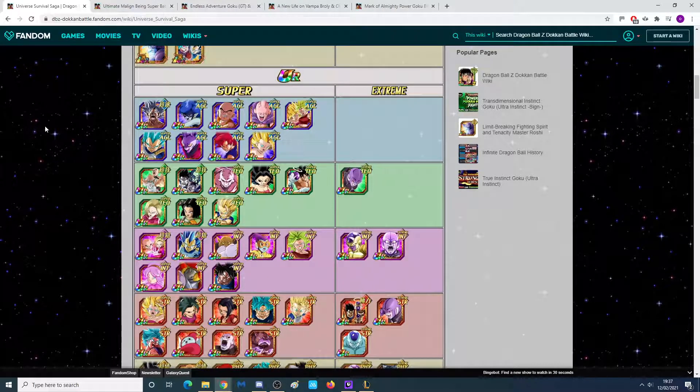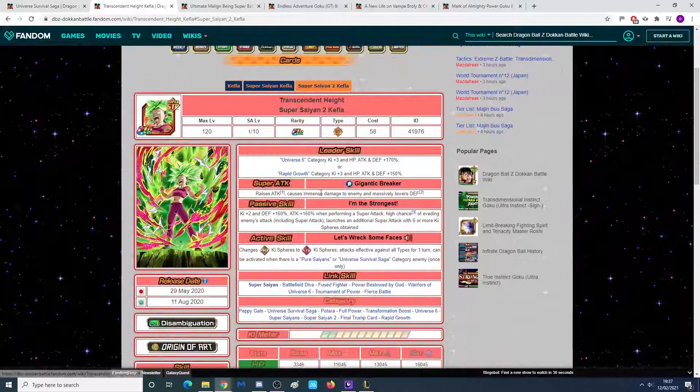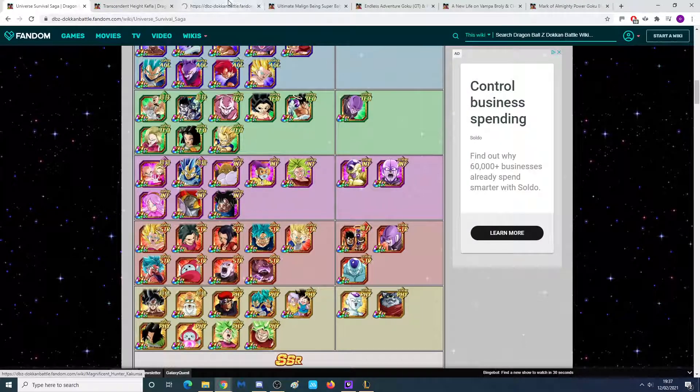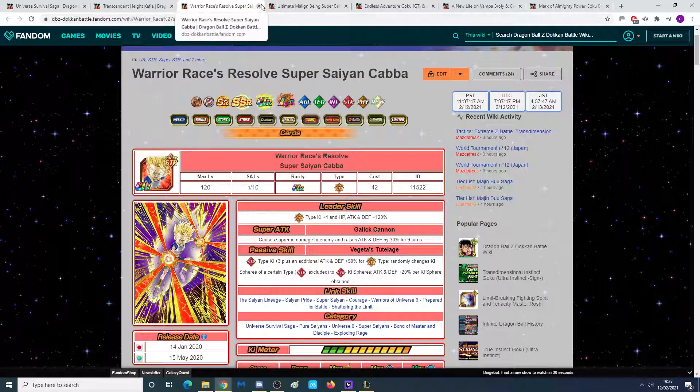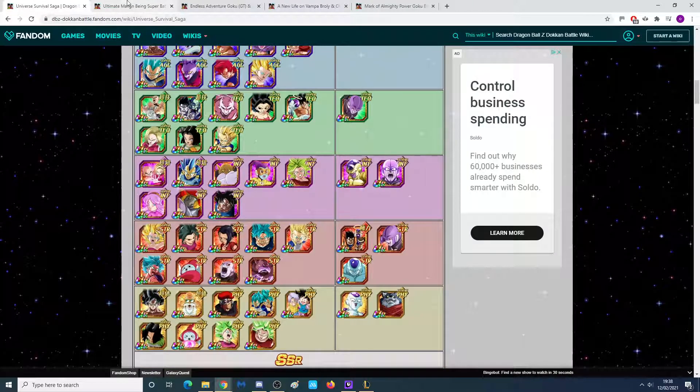Next on the list of possibilities is a standalone Super Saiyan 2 Kefla with an active skill — that could be happening. Dokkan loves the Universe 6 girls. Check how many Kefla units we got, how many Kale units we got, and compare that to how many Cabba units we got. Cabba kind of gets left in the dust unfortunately. I'd love a transforming Cabba, but I don't think he'll get the love he deserves. So more than likely it could be a Super Saiyan 2 Kefla — nice for Universe 6, Rapid Growth, and Potara, though Potara kind of needs a new leader in my opinion.